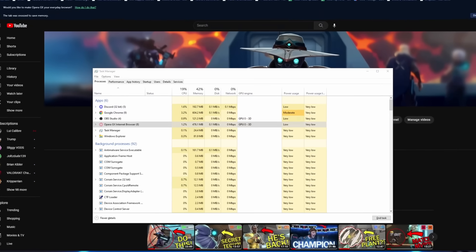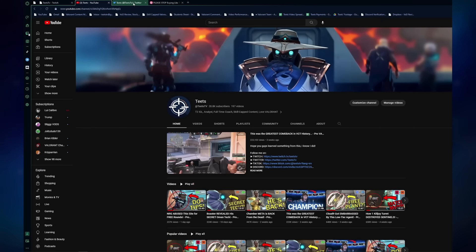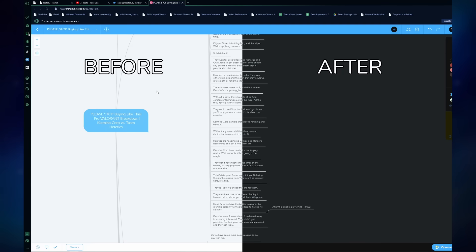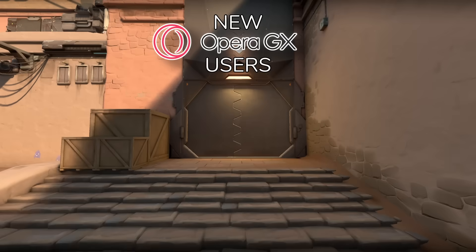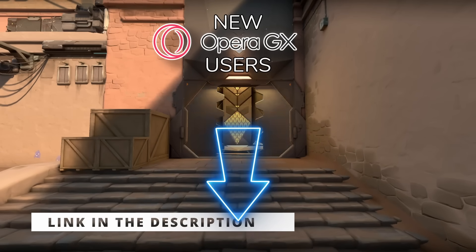Here I have my typical tabs open that I would when I'm working on my videos, and look at the difference — it speaks for itself. And while my tabs are open, why not come take a sneak peek at my next video? With Opera GX, you can force dark mode on any website you visit so you don't get flashed. And if you use my tracking link in the description, you'll be able to see my 12 latest uploaded videos. So hurry up and join the millions of gamers optimizing their setup with the Opera GX browser. Link in the description.